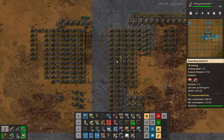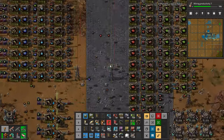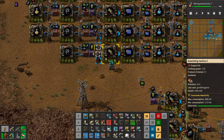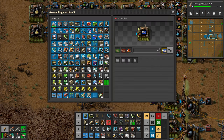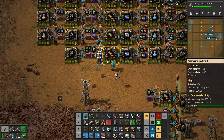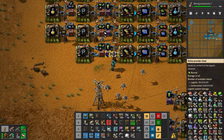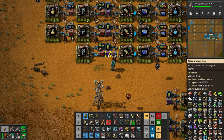I want to keep piping outside of this, because you have to pipe everything in. So I'm using barrels for a lot of stuff now. You can see here I'm unloading sulfuric acid barrels to make processing units — the blue chips. So we import the barrels with bots and export the empty barrels with bots. I'm using these active provider chests, which I've never used before — they're actually pretty good.